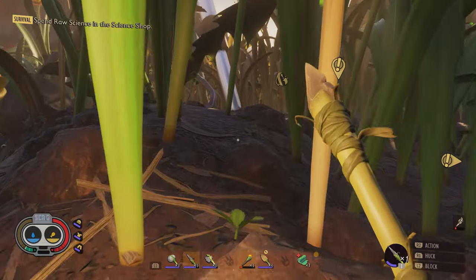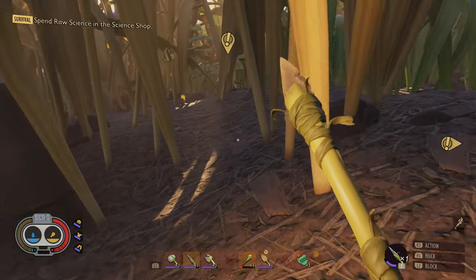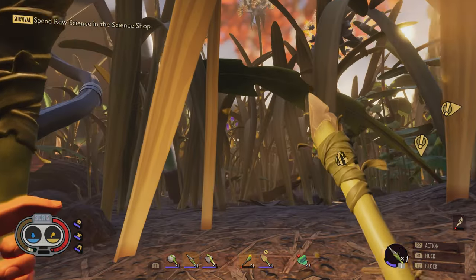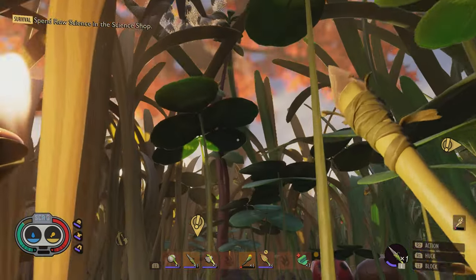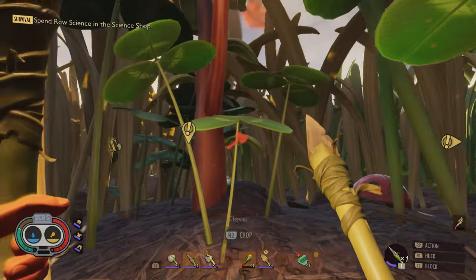We wanted to build the base there and apparently that's one negative about building the base right there — the spiders. I need water. Well, if we go back to the lab we can drink the water there. Somebody said that you can throw rocks to knock off the little water drops, the dew drops.